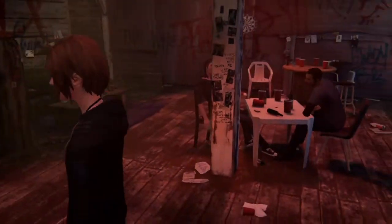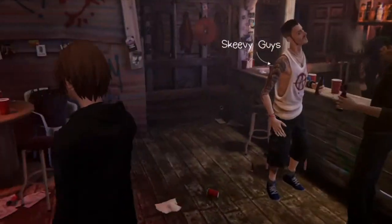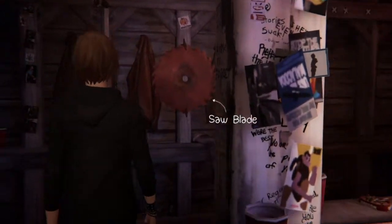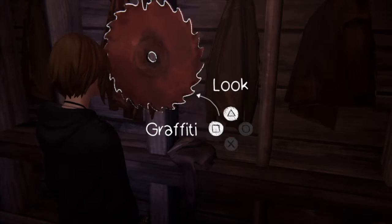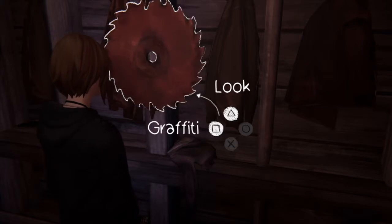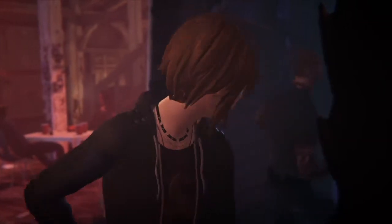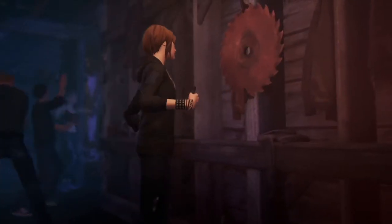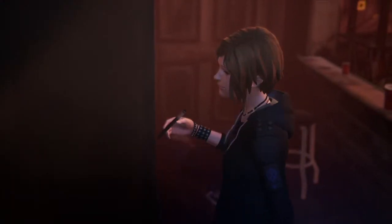You can run around and do a few other things before you grab the shirt. In this part there is an optional graffiti. You go to the blade and you can choose what you want to graffiti, and it should give you a trophy — it is the second trophy of the first episode.